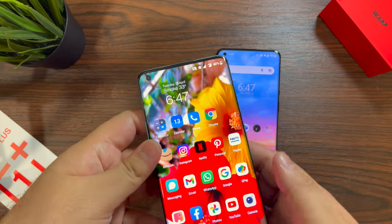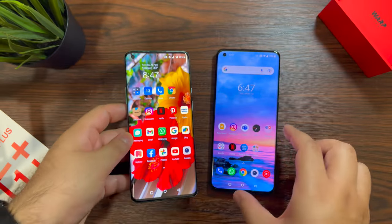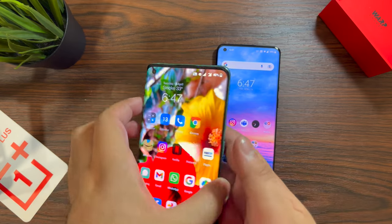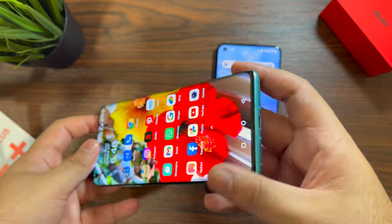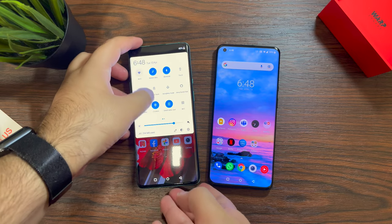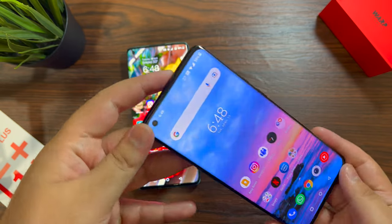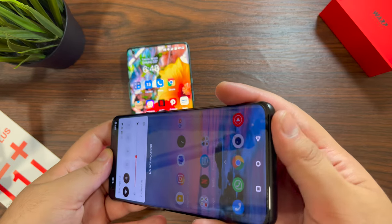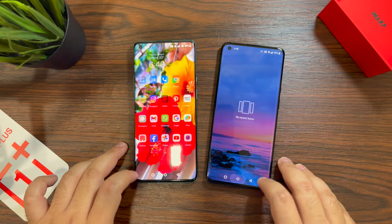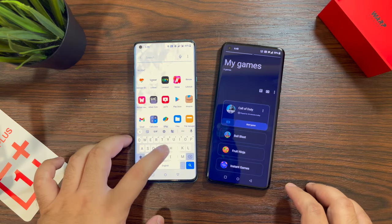Both phones feel great in the hand. The OnePlus 8 Pro has aesthetically the same design as the OnePlus 9 Pro, though the camera bumps are different and the finishes vary slightly by color. Everything else is practically identical — power button placement, volume rocker, speaker at the bottom, USB Type-C, SIM card tray, mute switch on the right, and nothing on the top.